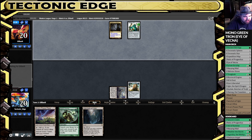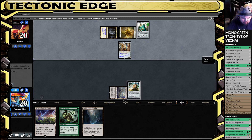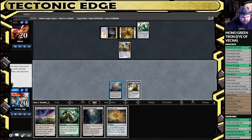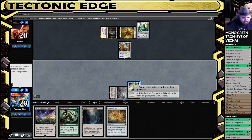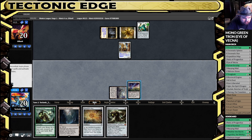I've seen a Boros Humans build — it's been pretty powerful, a little more aggro than traditional Humans. This could be what this is. Metallic Mimic and then Aether Vial and a Human — that's a good find.